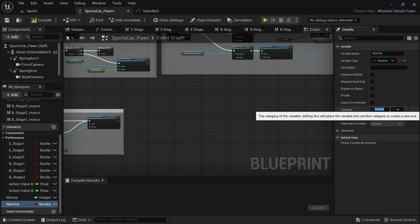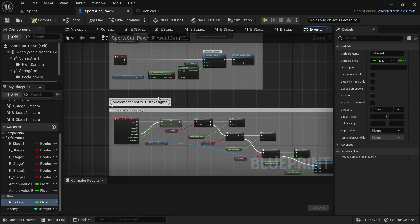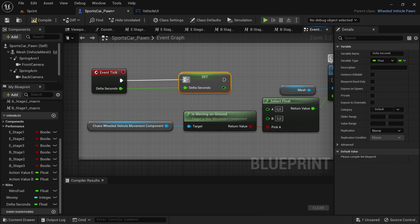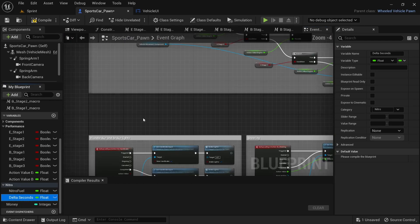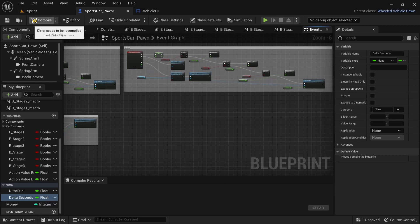I'll be creating Performance and Nitro categories — though it should say Boost — and moving all related variables into each. Create a new variable and name it 'boost fuel' and set it up as a float variable. Then under the event tick function, hover over Delta Seconds, right click and promote to variable, and connect it between the Event Tick and Set Angular Damping. This is so that we don't have to drag off from the Event Tick for nodes that will make use of Delta Seconds and the code will look better organized.